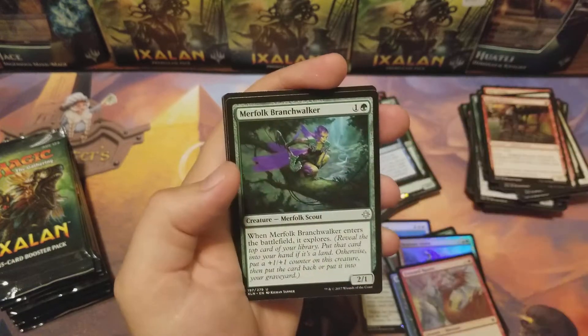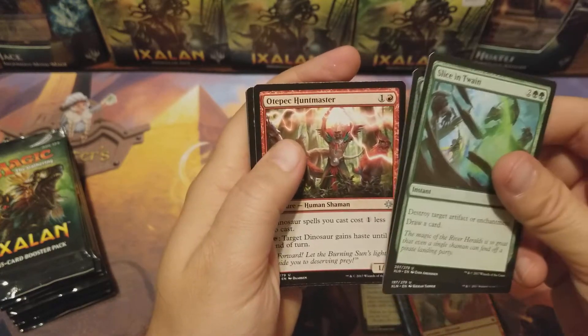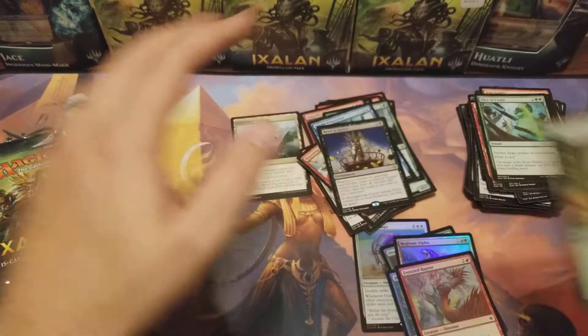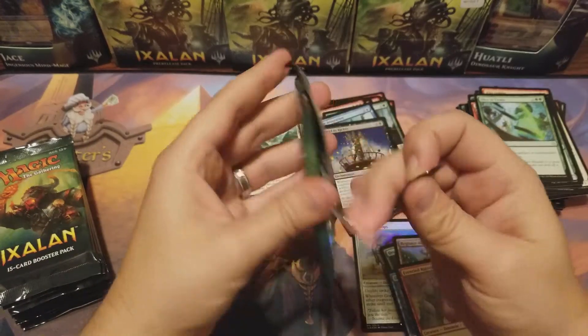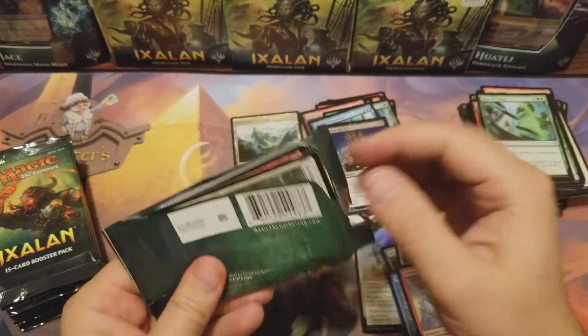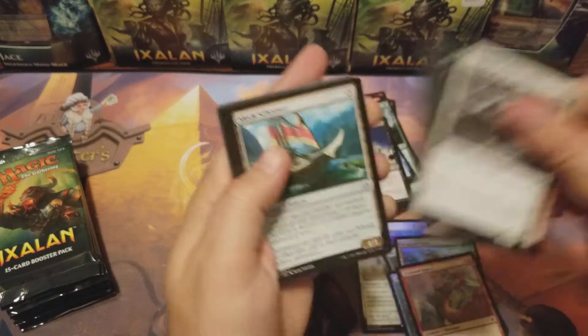Last row baby! Rigging Runner, Bonded Horncrest, Ixalan's Binding, Arcane Adaptation. Slice in Twain, Merfolk Branchwalker, Otepec Huntmaster, and Revel in Riches. Come on, Growing Rites — come out!